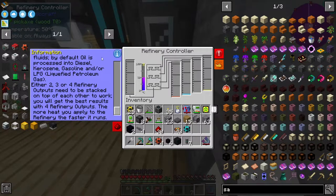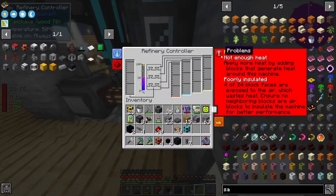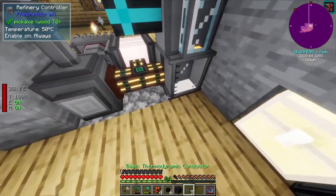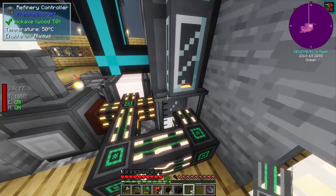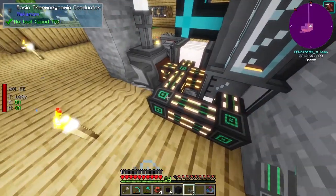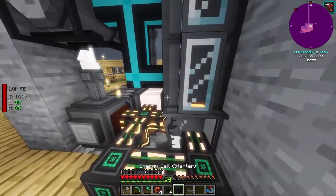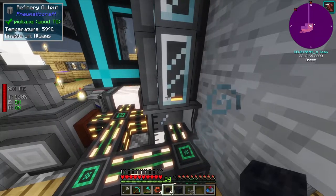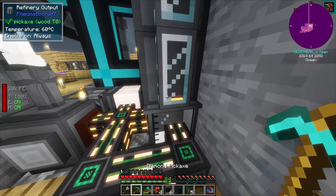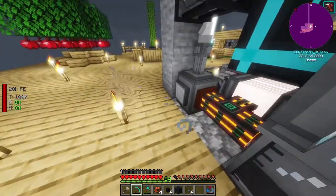The more heat you apply to the refinery, the faster it runs. That makes sense. The question is, why no work? Apply more heat by adding blocks that generate heat around this machine. And the strange thing is, I ran a cable like this and have a look at the heat in the top left - it starts going up. It should be the same amount of heat, if not less, because it's actually... what's the word I'm looking for? Dicipitating? I'm thinking maybe... I honestly don't know. It's very strange.